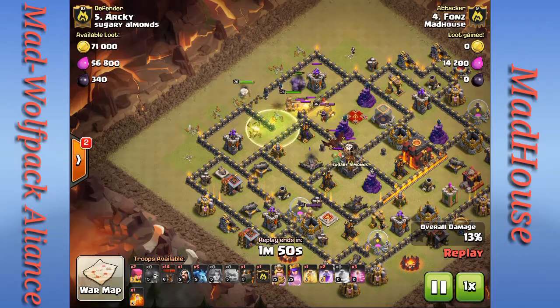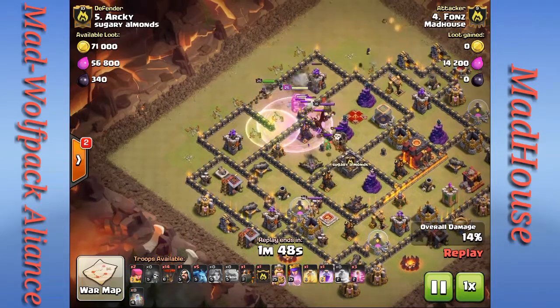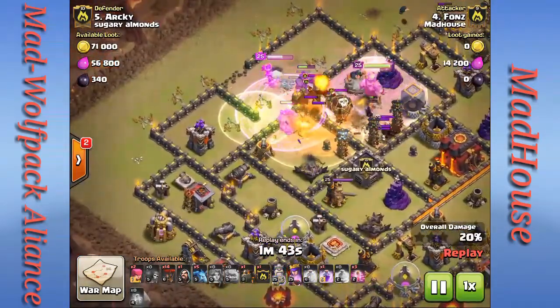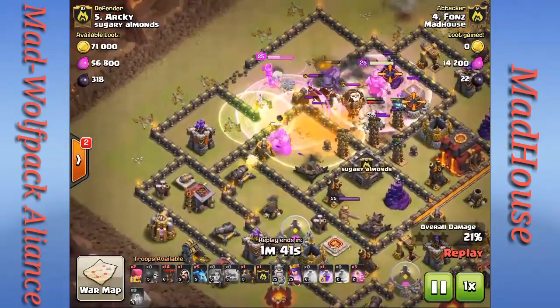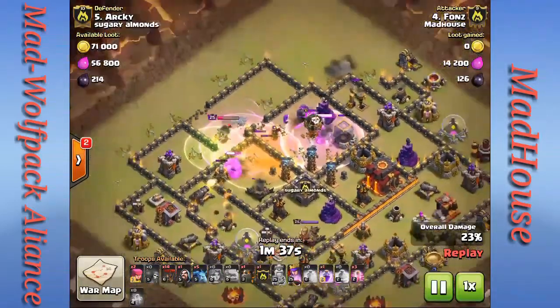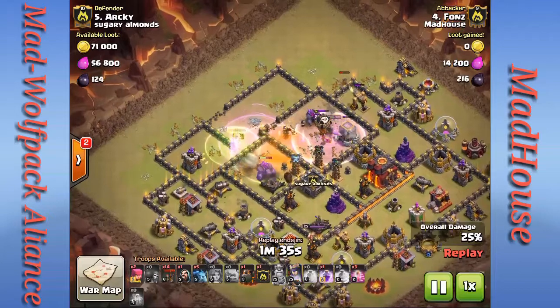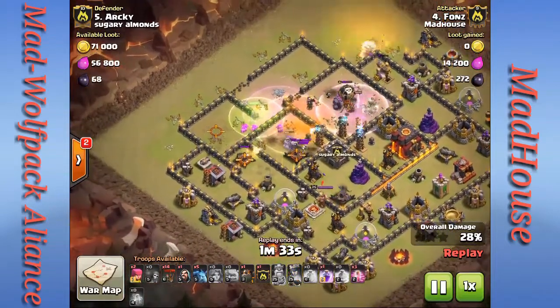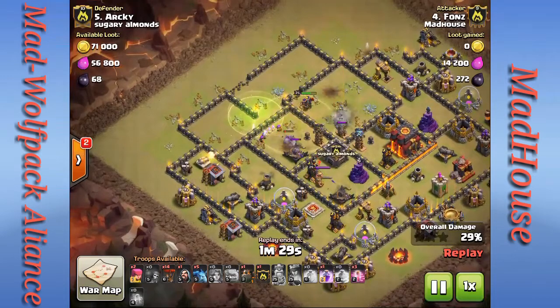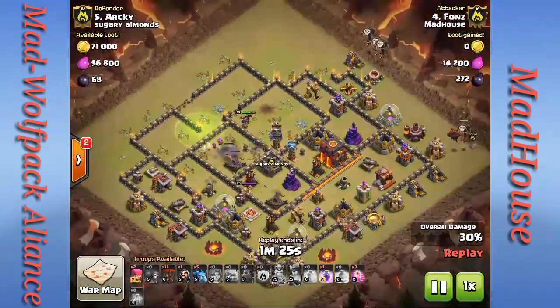They clean that out. The clan castle gets triggered — there's a dragon, a baby dragon, and a loon in there. Hopefully the Archer Queen locks onto them and takes care of the dragon and baby dragon. That loon is going off to the side. He's pretty much about a third of the way into the base and comes across the tesla farm.